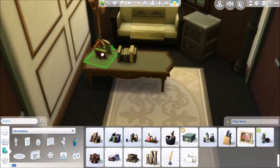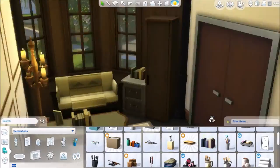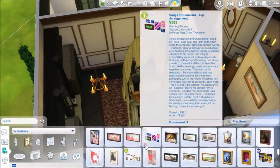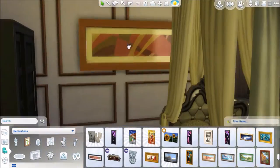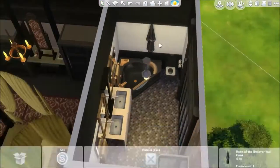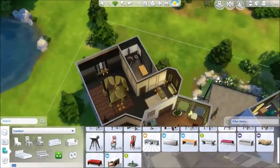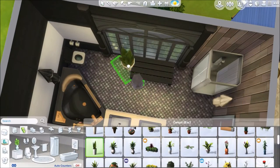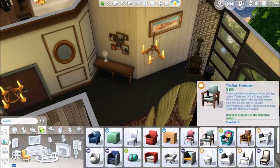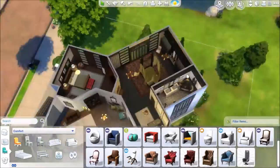I did something cool with the planters from Romantic Garden because I was getting sick of the potted plants in the game. I used a normal potted plant combined with an outside landscaping plant, and I think it looks good — it's a bit of fun and you can create whatever you want with move objects on.